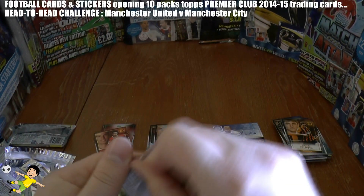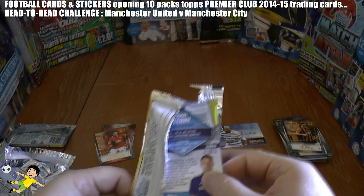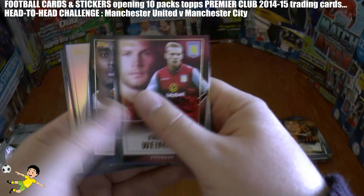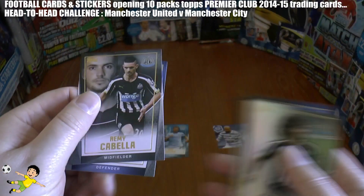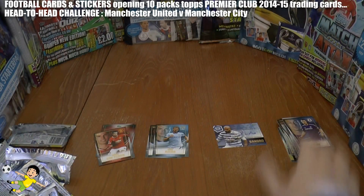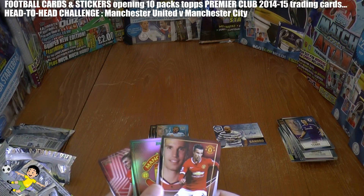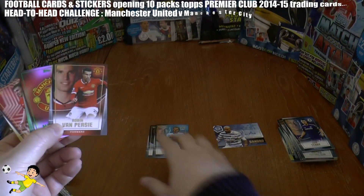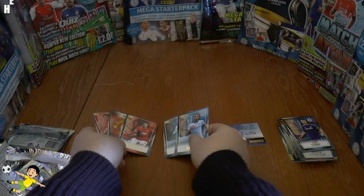As we move to the last pack — can the English champions get a draw out of this, or will Louis van Gaal's side roar to victory? Let's find out. Weyman, Leroy, Colaccini, Cabela, and finally the magnificent defender JT. So the final score in this 10-pack opening of the Premier Club 2014-15: Manchester United 3 cards pulled, Manchester City 2.